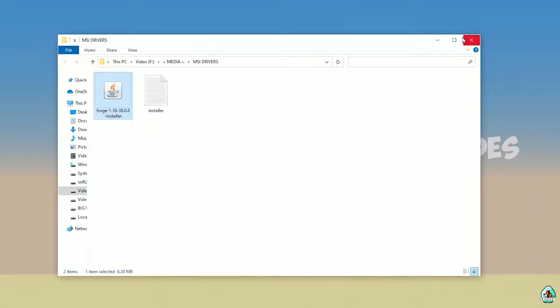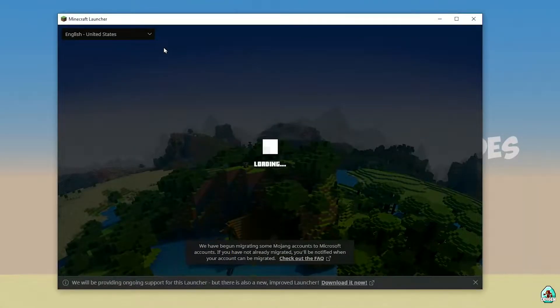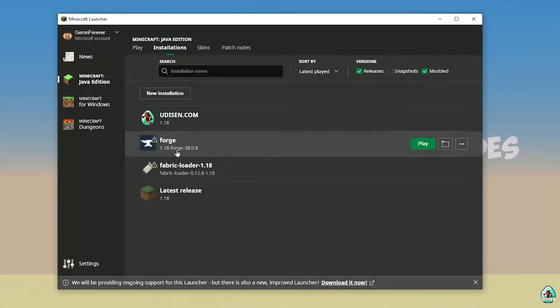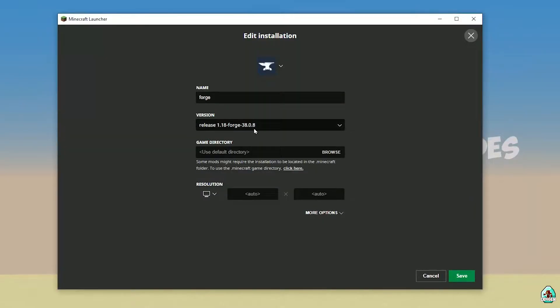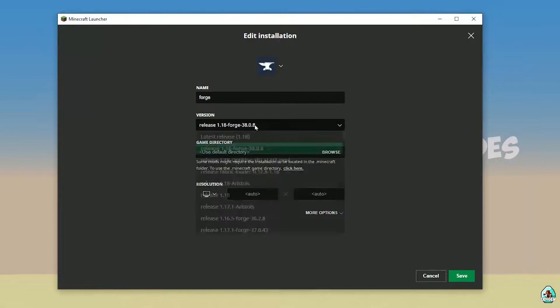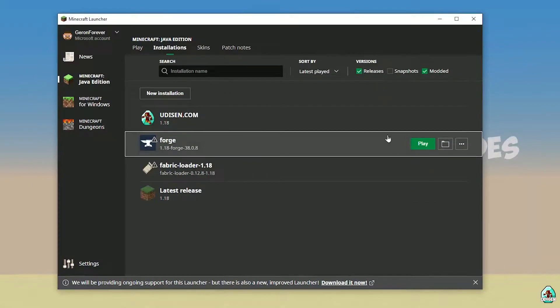Close that window and open the Minecraft launcher again. Go to Installations and find the Forge installer entry. Double-check the version: if you installed for Minecraft 1.18 you should see 'release 1.18.2 Forge'; if for 1.18.2 you should see 'release 1.18.2 Forge', and so on. Installing a new version of Forge for the latest Minecraft is also a good idea.